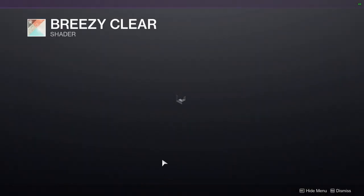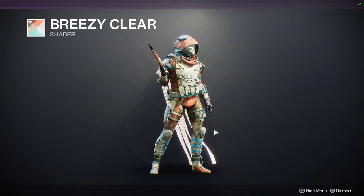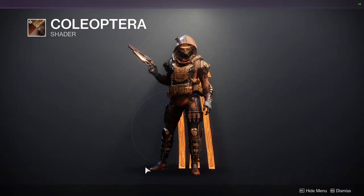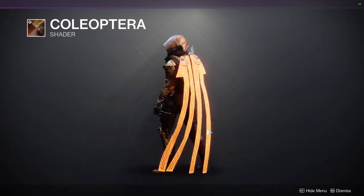The first one is Breezy Clear for the shader. I'm not the biggest fan — it's a very beachy vibe, just whatever. Then we have Coleo Petra, or however you say it — this is a pretty cool shader actually.